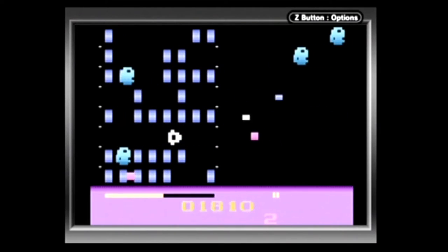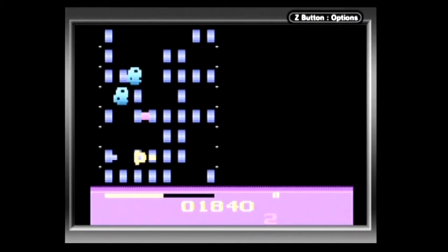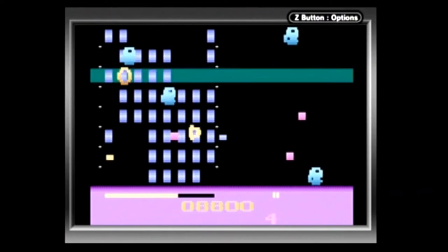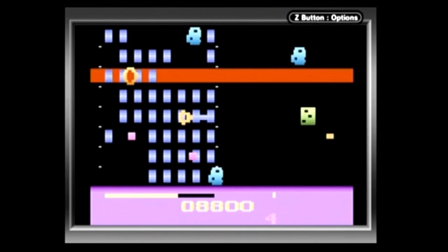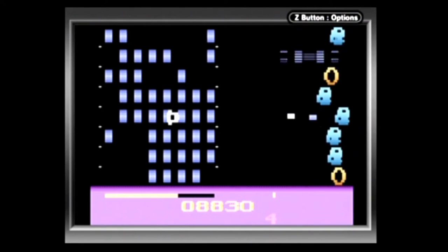There are several unnamed enemies in this game, so I will do my best to give them some sort of name that fits them. Most of the enemies, no matter what their names, will try and steal your pearls if they reach all the way to the left side of the screen. But you can destroy them either beforehand or after they take a pearl in order to retrieve it, which they will drop after you blow them up. However, some act differently.